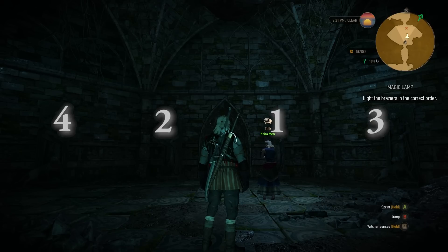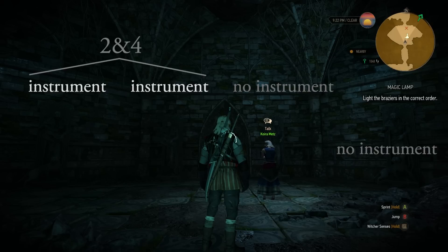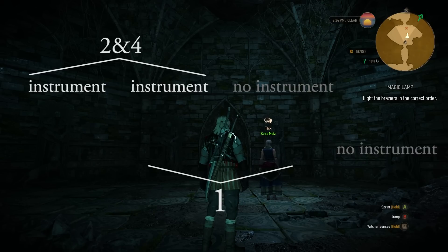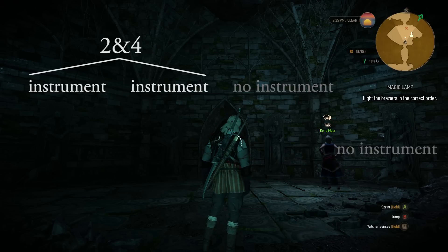The logical explanation for that: the second statue carries an instrument, just like the fourth, but the fourth is not standing near the first one, which doesn't stand at the outer left or right. So it's one of the statues near the door. In conclusion, we have two instruments next to each other besides our number one.